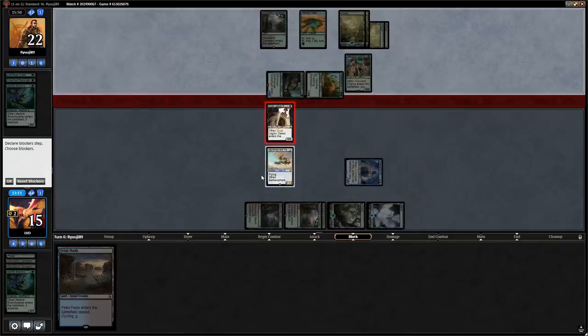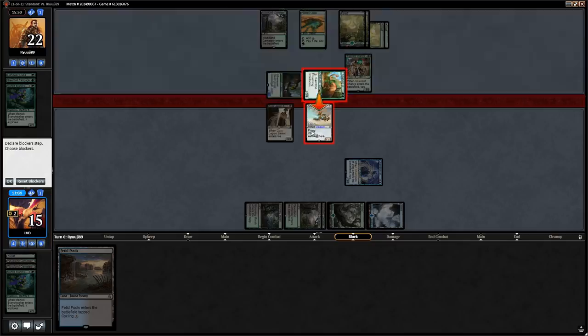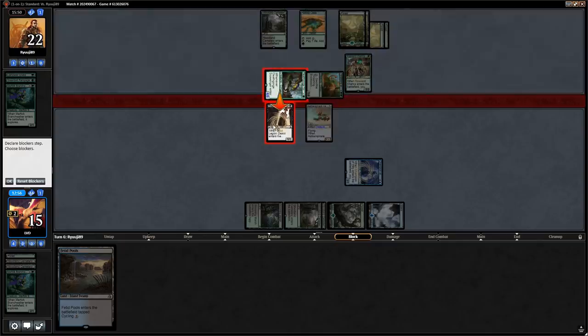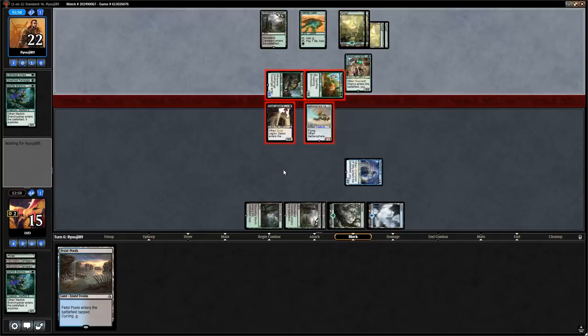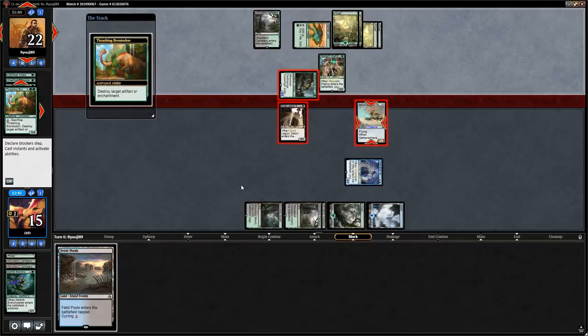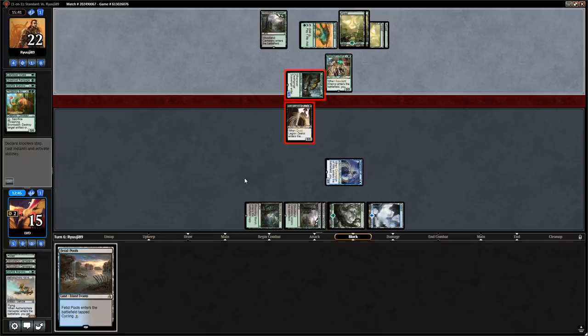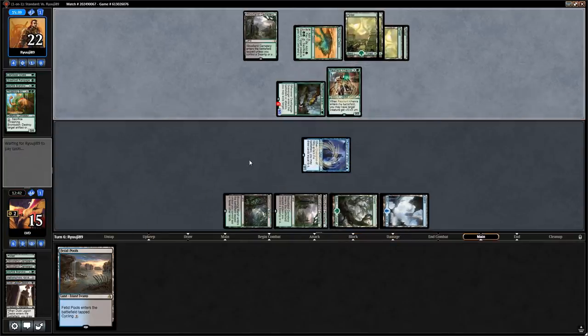Going to blocks — we could double block Brontodon but that's not great in case of Blossoming Defense, and then we take six from the Scavenger. If we double block Brontodon, the opponent could sacrifice Brontodon on Harvester and Zealot survives. I'll block with Harvester and give it lifelink. They end up just blowing up the Harvester anyway — get to chump the Scavenger, didn't gain any life but we're still at fifteen.